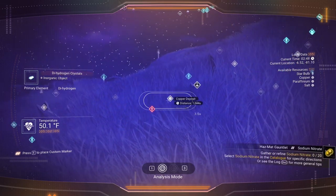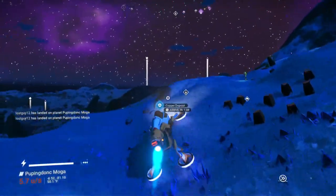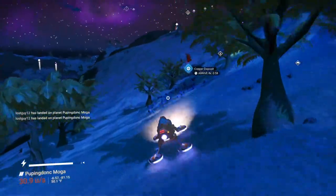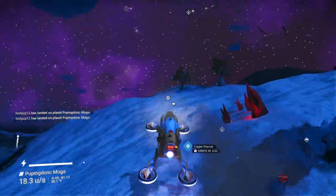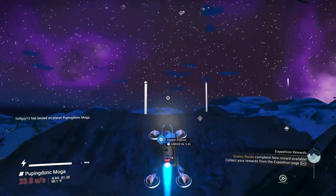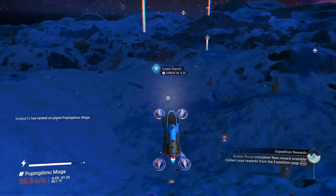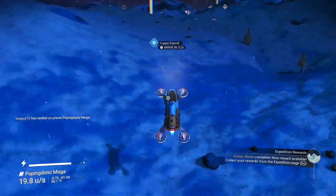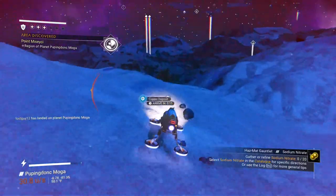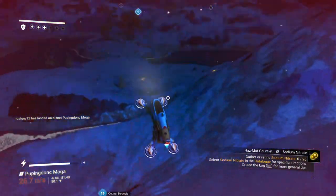Our ship is that way. We're going to start heading towards that deposit and maybe go around the other side of our ship. It may be a deposit we've already gone to — I think it is actually. I'm familiar with that one so we'll just keep going. This is the deposit — yes, it's the one we started with that had no deposit at all.